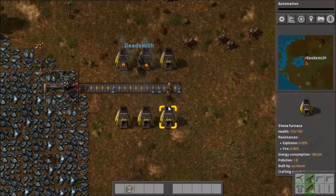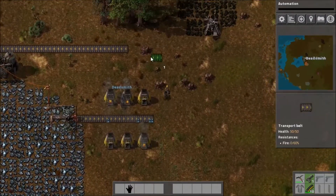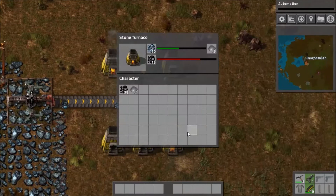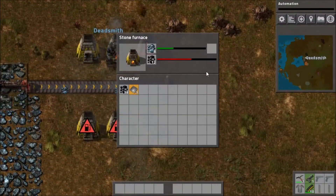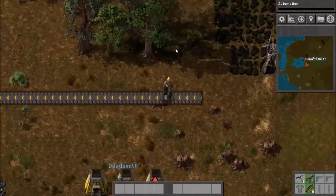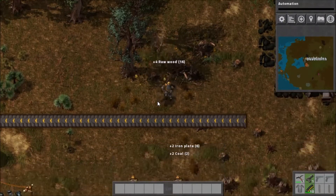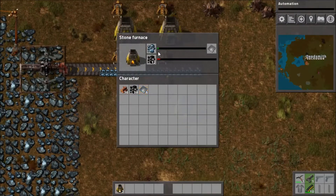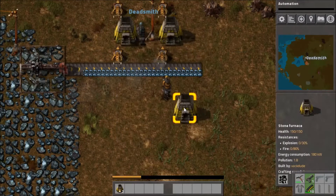I'll show you in just a second once I get some iron to make the inserters. I've never had any problems setting it up like that though. It works, I just have another way that makes it a little more efficient. There are a couple different ways you can do it - I'm not going to do it the most efficiently. We only have the one electric drill for the time being. For now we just need automation. Every single one of those will have power - remember that. Each furnace needs to be connected to power.